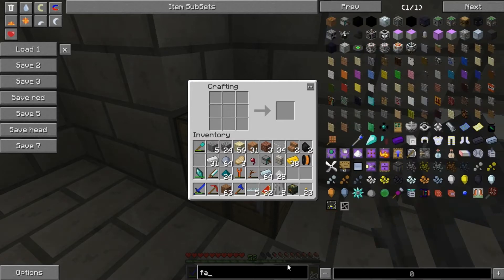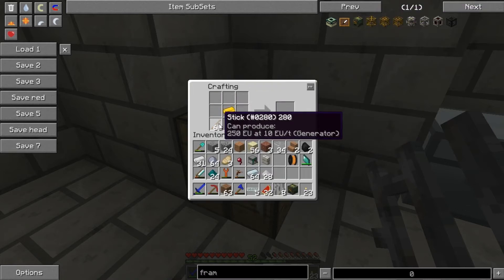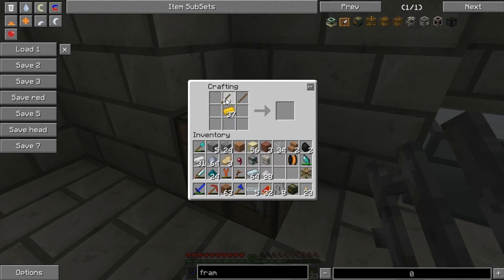Now we just need to make the frames themselves and we're actually in business. The support frame is just brass and sticks to make one. Let's make a bunch of sticks and then - it's brass in the middle. We don't need many of these, just enough to move around. Let's make about seven of them. So is this battery box now charged? Of course it is, and they've only got one solar panel on it. I think this might actually be enough - let's just see.